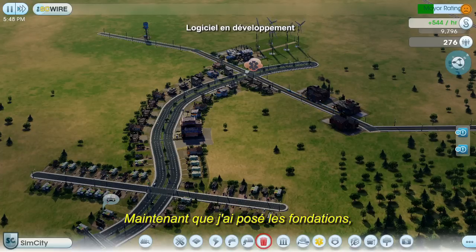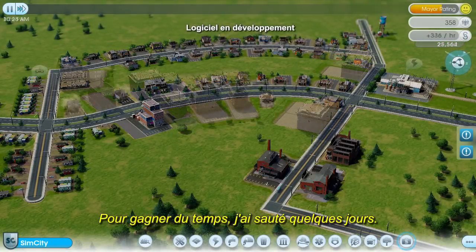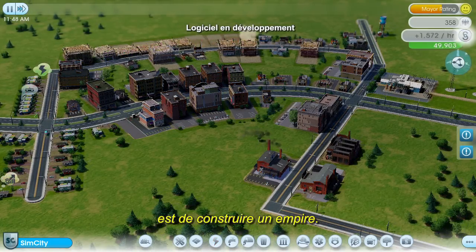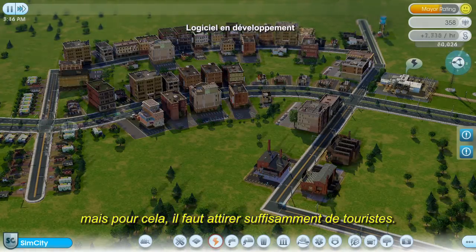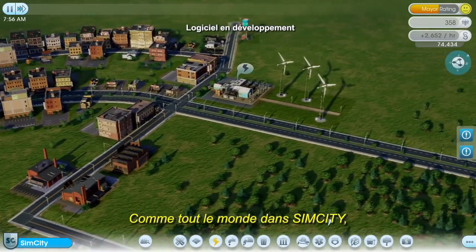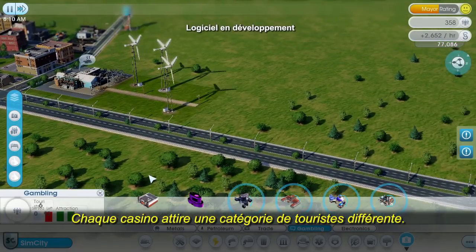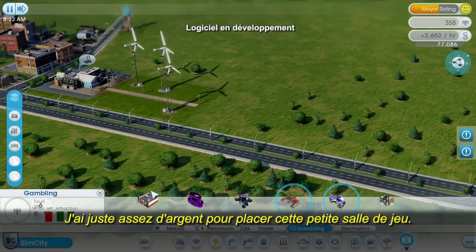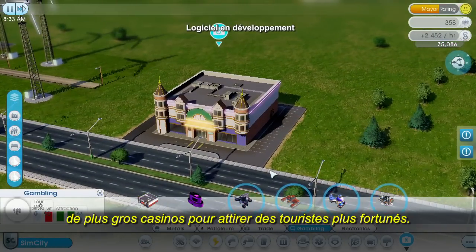Now that I have a solid foundation, it's time for me to start specializing in gambling. I've jumped forward a few days — my city is a little bigger and my population has grown. One of the new things you can do in SimCity is to create a big business, and I'm ready to start building up my casino empire. Casinos can generate large profits, but only if you can get enough tourists through the door. I can't immediately start building a fancy Las Vegas Strip — I'm going to have to earn it by starting small and working my way up to greatness. Each casino caters to a different wealth class of tourists: lower class, middle class, and upper class. I only have enough money to place this small gambling hall, but if I can make it profitable, I'll be able to unlock bigger and more expensive casinos and attract wealthier tourists.